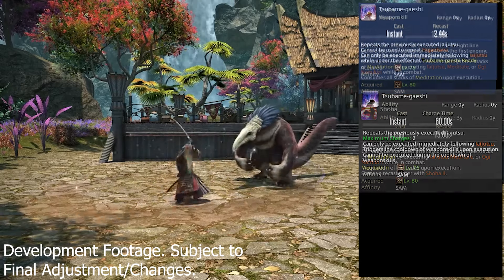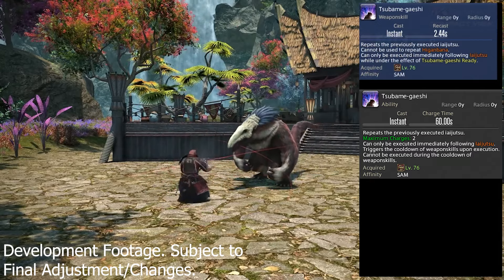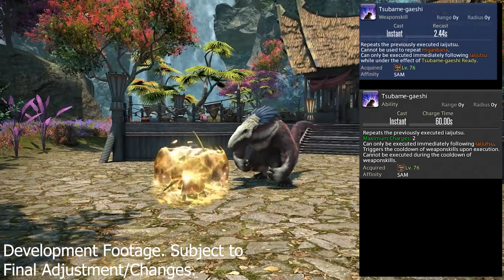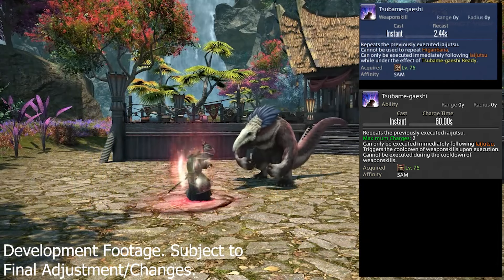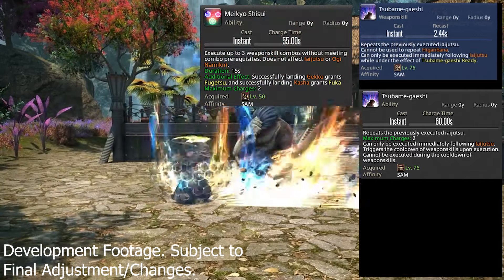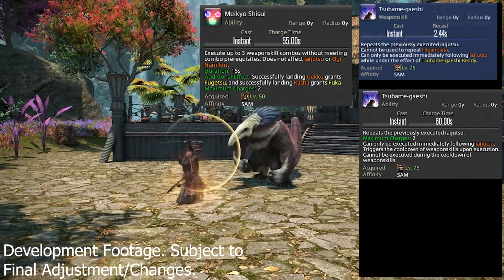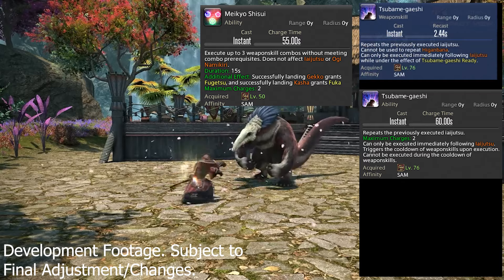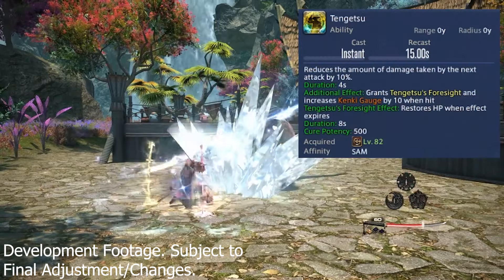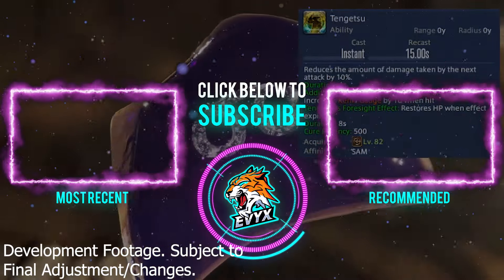Tsubamegeishi has also changed — it used to have two charges coming back every 60 seconds, and now it's an instant cast with a 2.5-second recast time. It still repeats the previously executed Iaijutsu but can no longer be used for Hagane Metsuri. To execute Tsubamegeishi, you now need to be under the buff Tsubamegeishi Ready, which you get from Meikyo Shisui. So Meikyo Shisui now gives you both Tsubamegeishi charges and the new Tendo finisher. Lastly, Samurai is getting Tengetsu, an upgrade to Third Eye that gives you a delayed health restore.